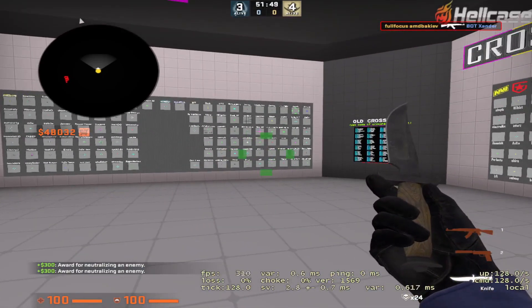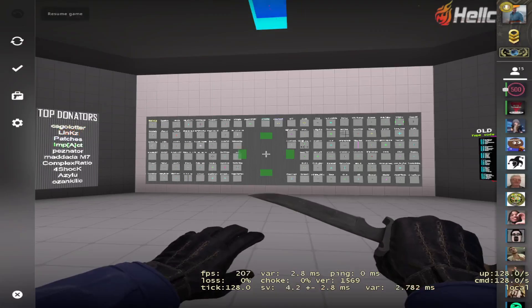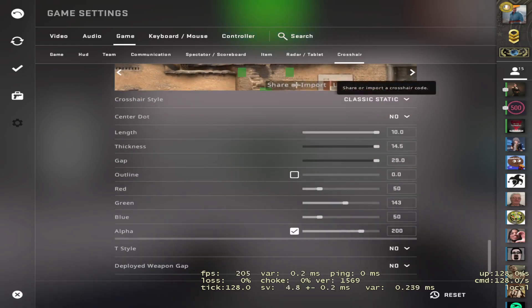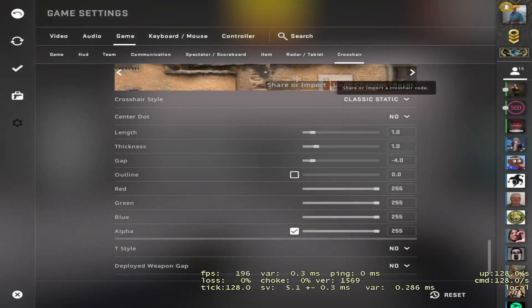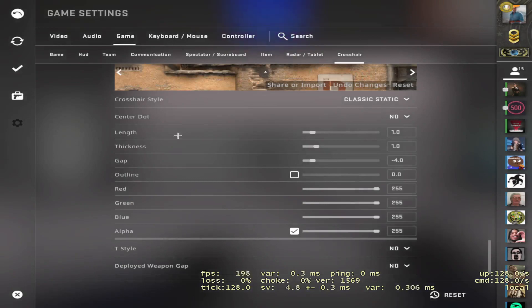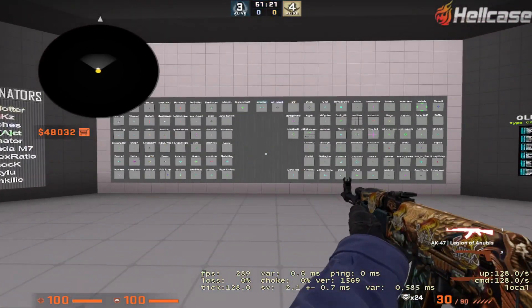Before trying anything on this map, you have to go into your settings, go on Game, go on Crosshair, and on Share or Import you want to have your crosshair code. So if you have your crosshair, copy the code, make sure it is copied, and then after this you can try whatever you want. If you don't like anything from what you tried, you can just go back to your original crosshair.